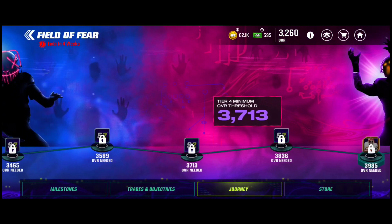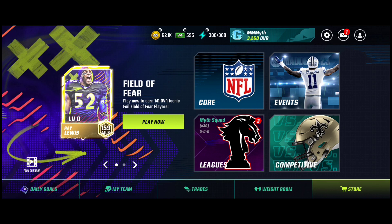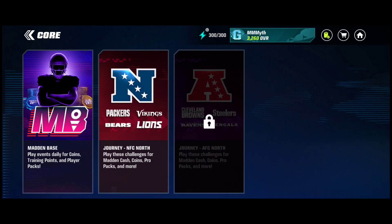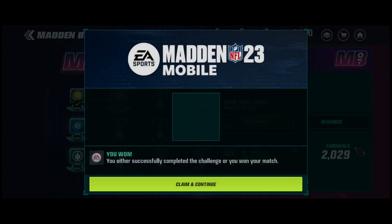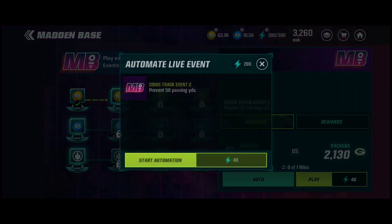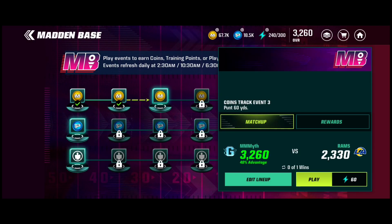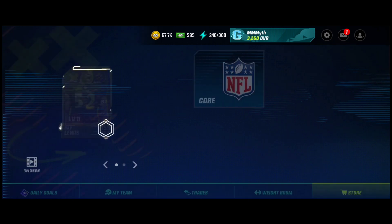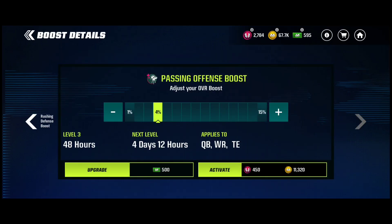I'm pretty sure that if I use boost I can go ahead and get up further, which I'm hoping to do. I'm going to grind it out all today because it doesn't use stamina, but I need to get my coins up a little bit. I need to go ahead and activate my boost. I think I have enough weight — I have 2,784 weights and 67,000 coins.